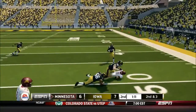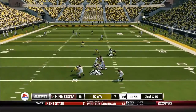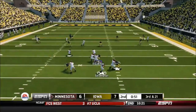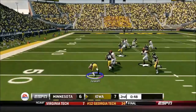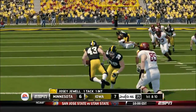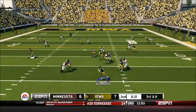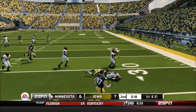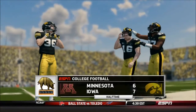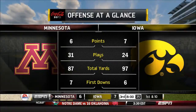Streveler, a dual-threat QB, takes off for a nice run on second and three. But he's sacked again on second and 16 — Drew Watt this time. On third and 21, Streveler is hit as he throws and it's picked off by Josie Jewel, who stays on his feet down to the 43-yard line — a big turnover setting Iowa up in great field position. However, Beathard is then picked off on third and eight — a terrible mistake, staring down the receiver. That takes us to halftime: Iowa leads 7-6 with only 97 total yards of offense.